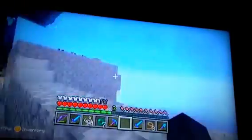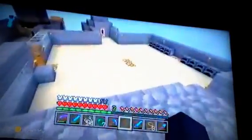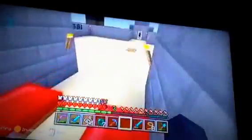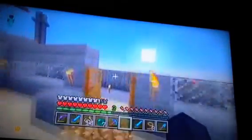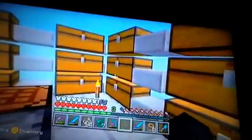These stop the lag. This was going to be our base — we defeated the ender dragon. There's an enchantment table in there and our mob drop farm here.